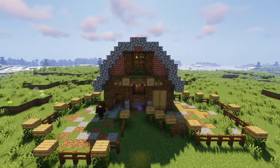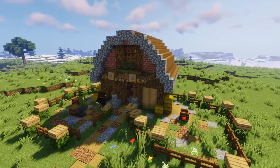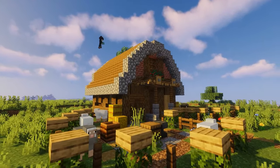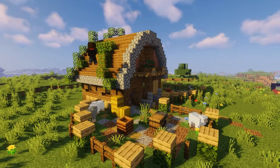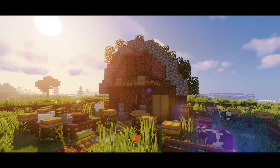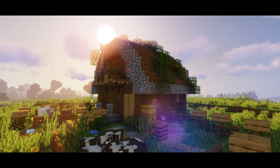Make the ground look worn down and add some bone meal. You can place down some hay bales and barrels, but be careful not to place them next to the fence. And for a final touch, add some vines to the roof. And we're done!